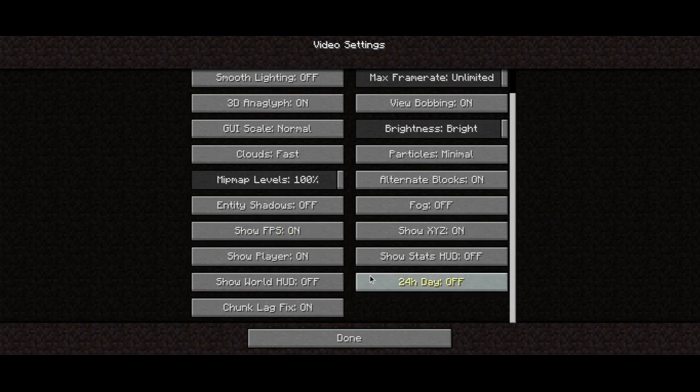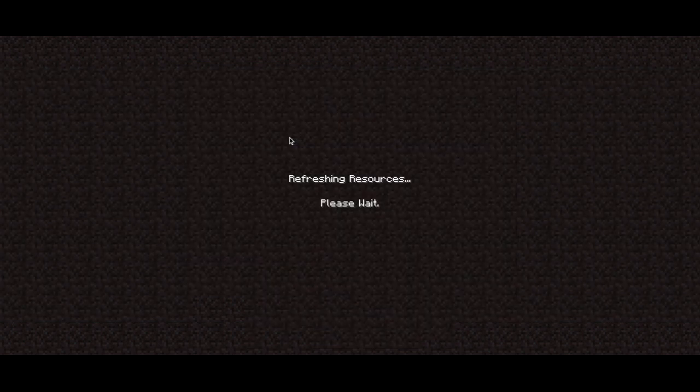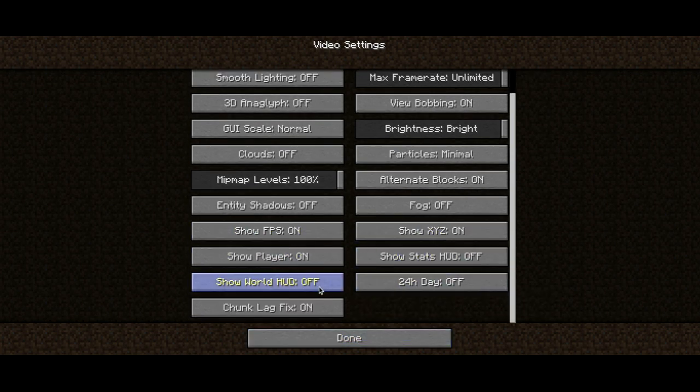Video settings — there's all this kind of stuff. I put this up to unlimited, so hopefully it works. There's a specific render distance now. I'm thinking I'll keep clouds off — definitely off. I don't like 3D Anaglyph. That basically makes it like the 3D movies — red and blue on the screen. Getting rid of that. Smooth lighting off for now; we might change it in the future. There's a lot of stuff here.